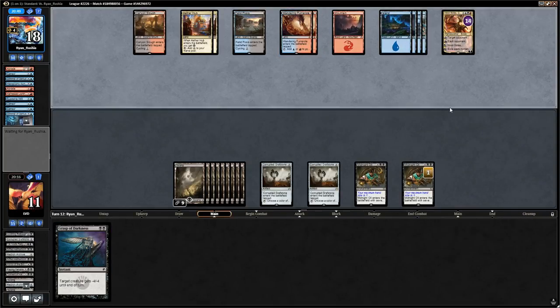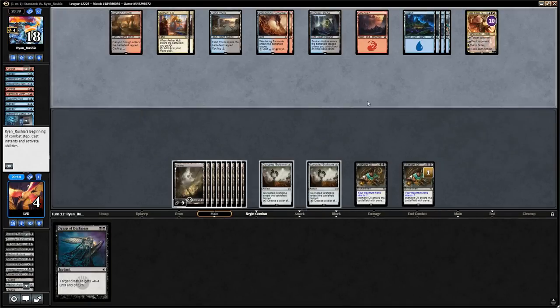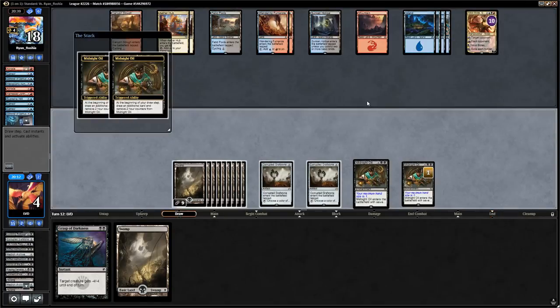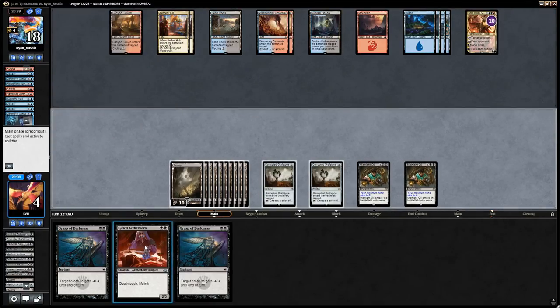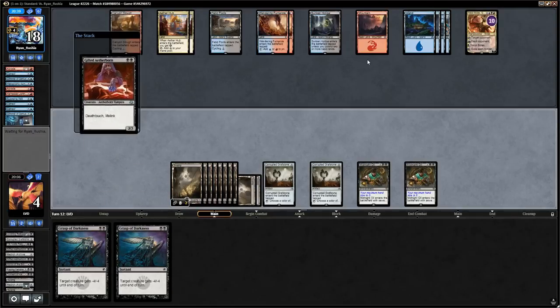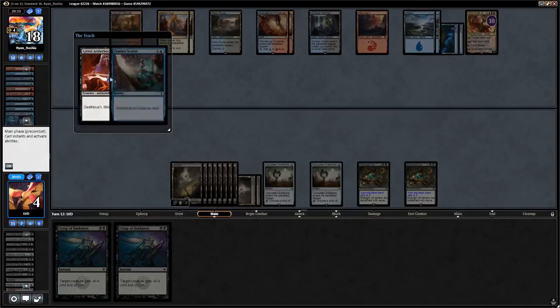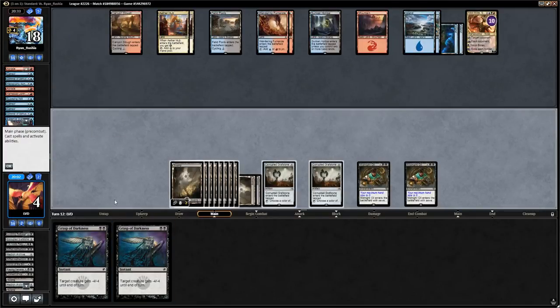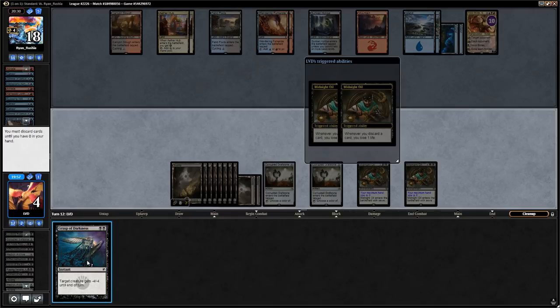Opponent casts Glimmer of Genius and must have lots of counterspells in hand. We have to discard a bunch of cards. We keep the Grasp which we might get to cast on a Gearhulk. Nicol Bolas just shoots us. There's an Aetherborn so we can cast it, but it gets Essence Scattered — we couldn't even Grasp our own Aetherborn to empty our hand. Now we're just going to die to our own Midnight Oils.